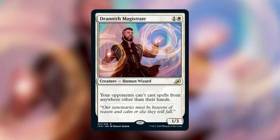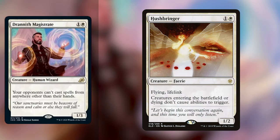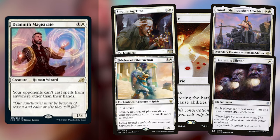Next up we've got Drannith Magistrate, which is one and a white for a 1/3 Human Wizard. Your opponents can't cast spells from anywhere other than their hands. White gets another control piece. This reminds me of being like the Hushbringer of this set. How many decks and strategies does this shut down? It shuts down any strategy that relies on the Commander — you can't cast the Commander, you can't cast things from the graveyard, you can't cast things from the top of your deck. It shuts down Muldrotha, it shuts down my Kess deck because I can't cast my instants and sorceries from my graveyard. This is probably one of the worst hate bear cards from opponents' perspectives — everybody's going to hate this as soon as they see it. It seems like there has been some type of white hate bear in every standard set since War of the Spark. I know that you can already build a hate bear deck in Commander, and you can definitely build a pretty oppressive one.